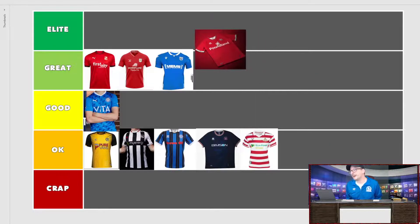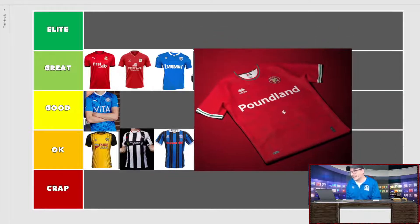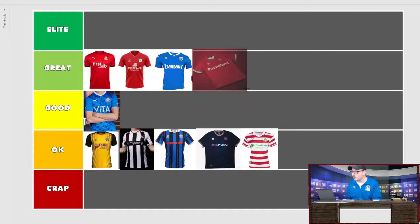Walsall coming at you with Poundland as their sponsor. I wanted to hate this shirt just because of the Poundland branding, but it's actually pretty good. The Poundland does cheapen it though — if it said Ferrari across that, you'd be all over it. The background looks good with Saddlers imagery and fonts in the background. All red, it's a good shirt. If the sponsor was a little different it would be elite. It really would be an elite looking shirt.